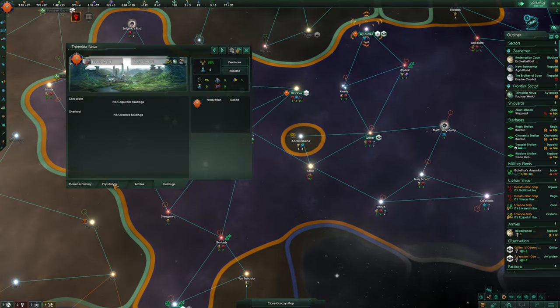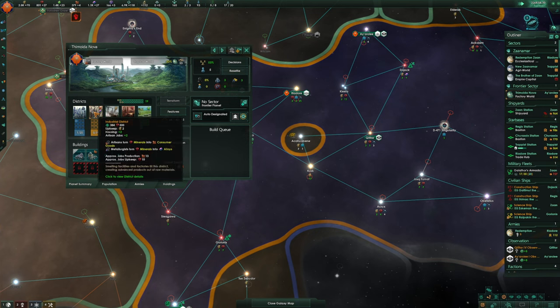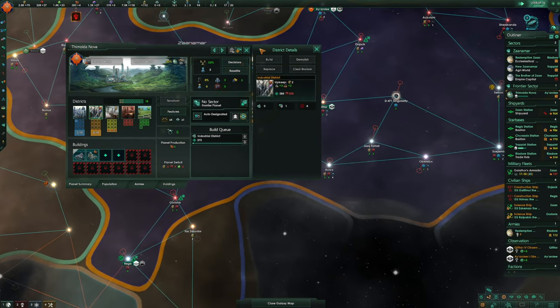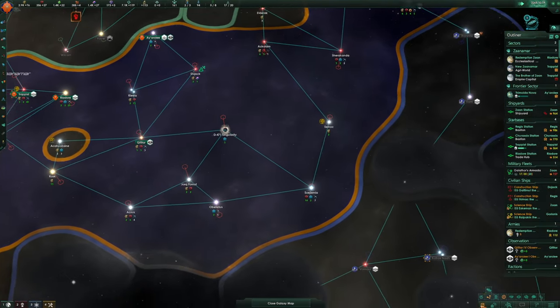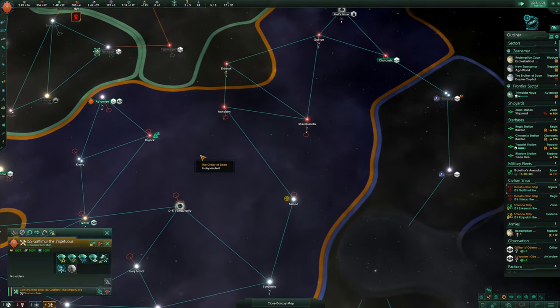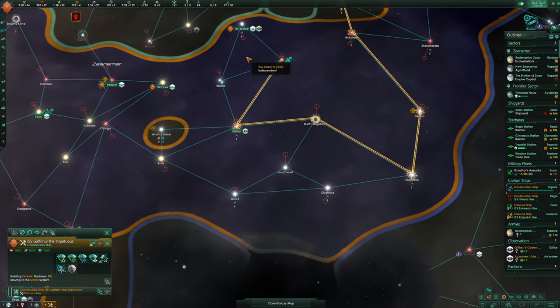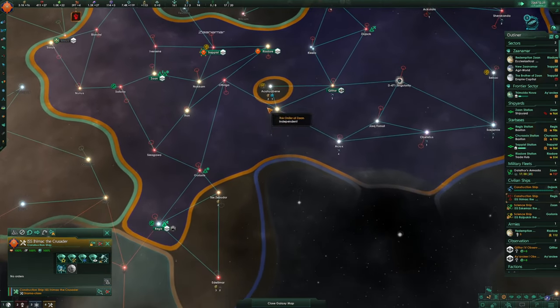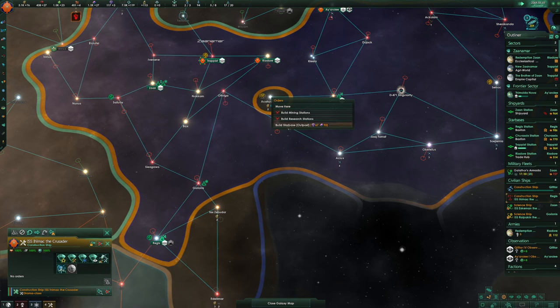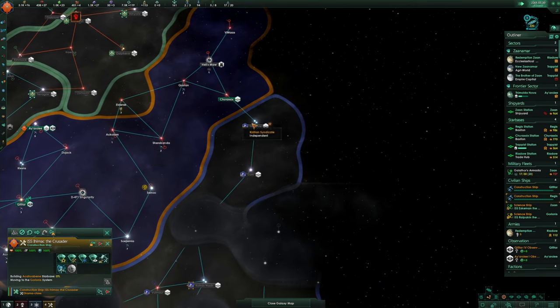And Thymoidonova — let's build an industrial district there. Let's turn this off so we can see where we need to build around here. There's one there as well. Where's our other construction ship? This is more important — let's build that star base. And let's keep building. Playing a little bit tall.